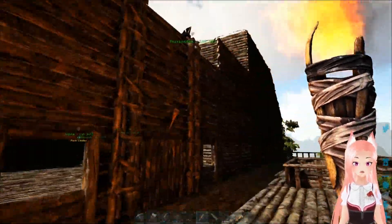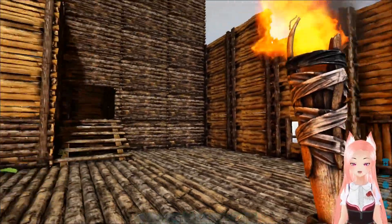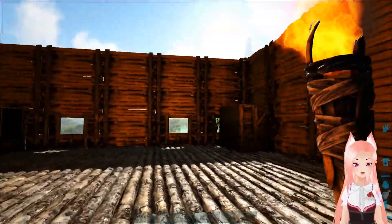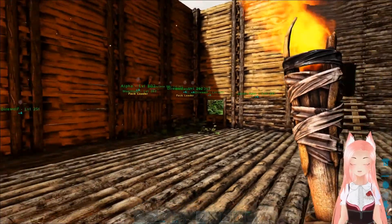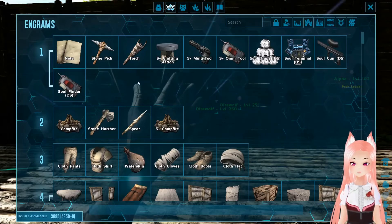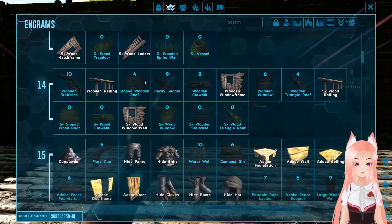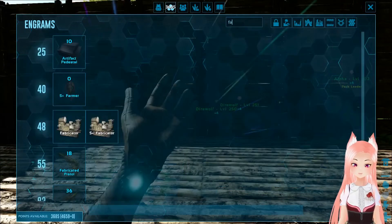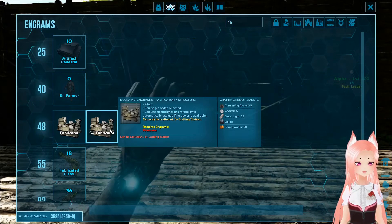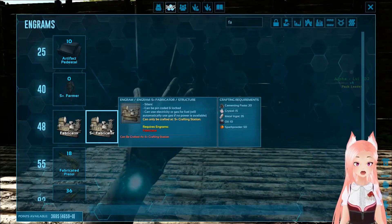We have a lot of wolves. We've been breeding them — just in case one dies, we always need spare ones. This is going to be our crafting room — a big empty space because of all the big stuff we need to build, like the fabricator, forges, and all that. Can we build the fabricator yet? Yeah. We need to get some cementing paste, more crystal, some oil, spark powder, metal ingot.